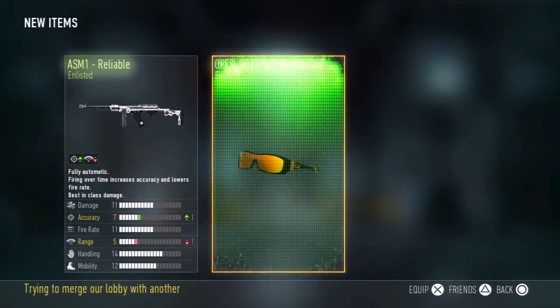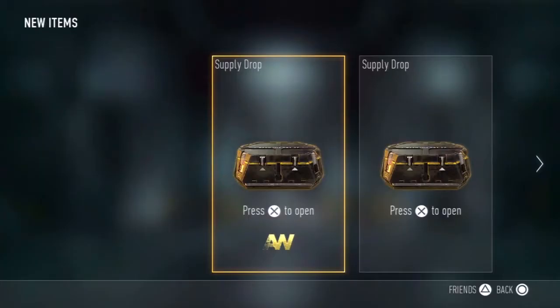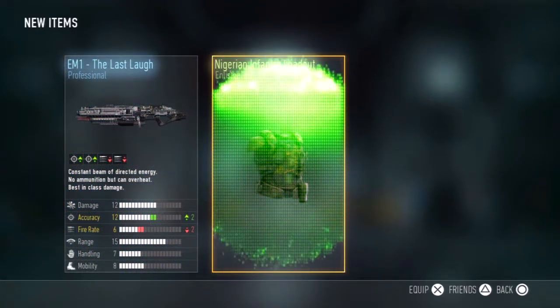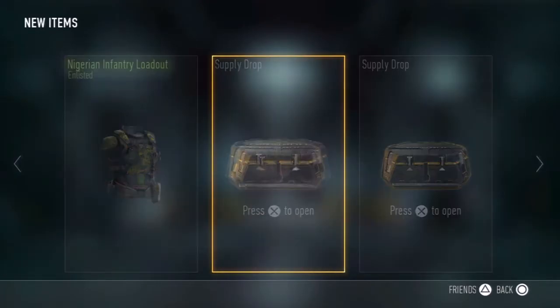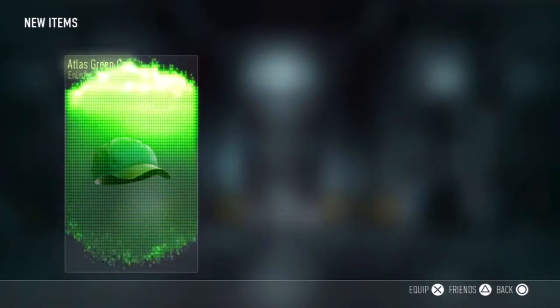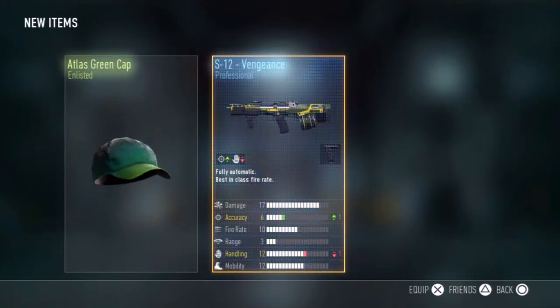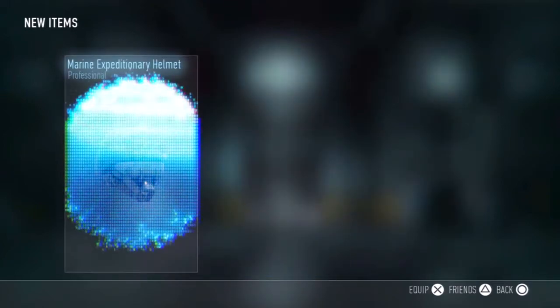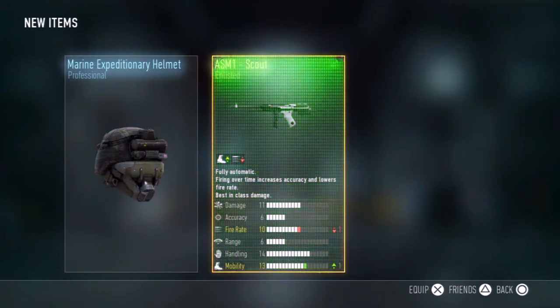The next one is going to be an ASM-1 and a pair of glasses. The one after that will be a laser gun and a Nigerian Infantry loadout. The next one will be a green cap, Vengeance, and then — we've got like two more left — a Marine helmet and an ASM-1.